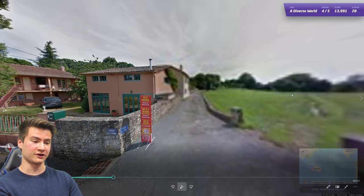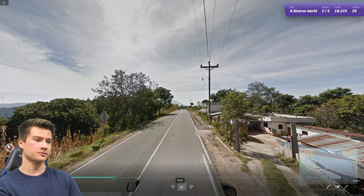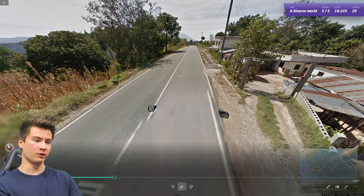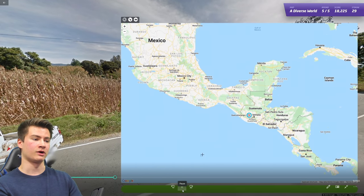Round twenty-nine has French language and those French poles again. Round thirty has mirrors and bars on the car with a single yellow line — that puts us in Guatemala. Pretty much instantly recognizable with that combination.